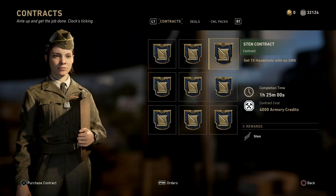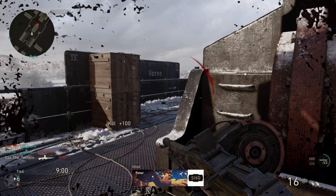Moving over to the Quartermaster today, we've got a great gun and that is the Sten. I did show this gun in a couple of videos ago and it is a really good gun, so check that video out. If you are trying to unlock the Sten, you have to get 15 headshots with any SMG. You've got one hour 25 minutes to complete that and it's going to cost you 4,000 Army Credits.